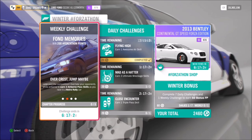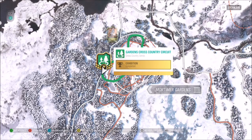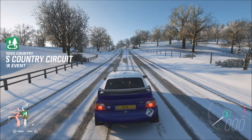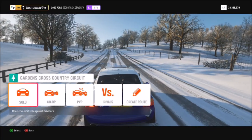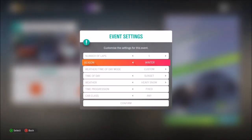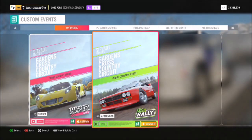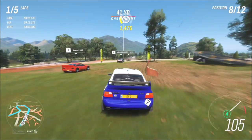The first challenge wants you to earn three airborne pass skills, but the actual chapter progress says five, so you do need to earn five of them. The race I recommend using is the Gardens Cross Country Circuit, which can be found up by Mortimer Gardens. I also recommend you change it to at least five laps so you get plenty of chances to hang back, overtake people, and get the airborne pass skill.